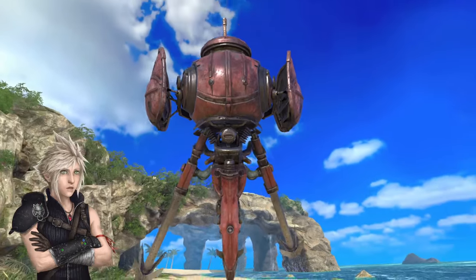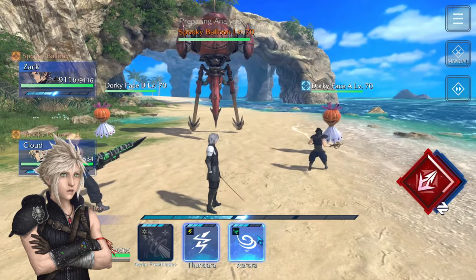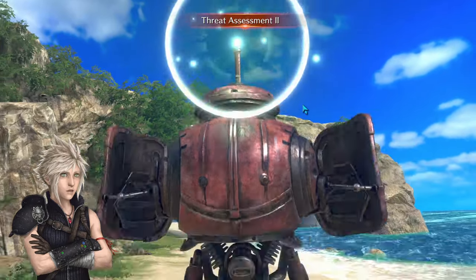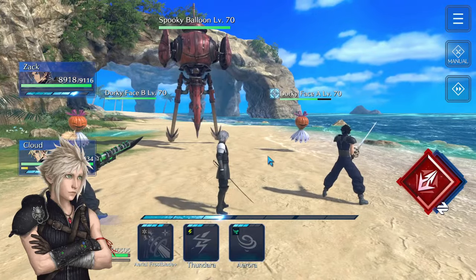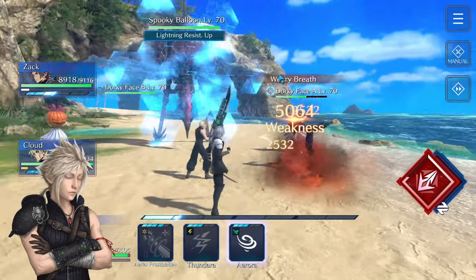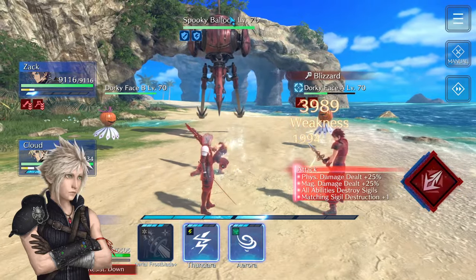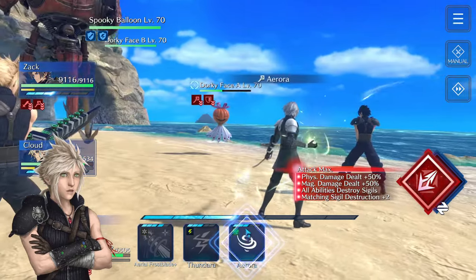From my experience, this battle always looks the same — Spooky Balloon always does the same thing. If you have more power and your team is stronger, the battle itself is just quicker. Right now I'm just trying to get rid of those dorky faces, because they already debuffed both my characters. When you see the boss do both pistols, you always want to shield from that, because this is the only attack that really hurts.